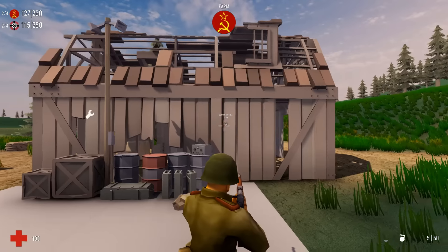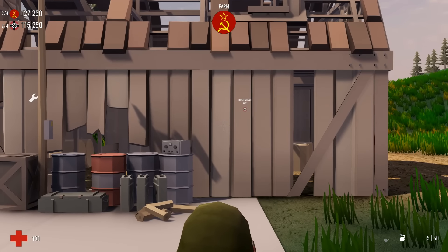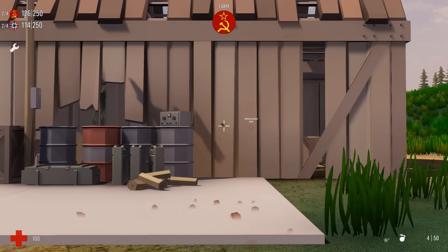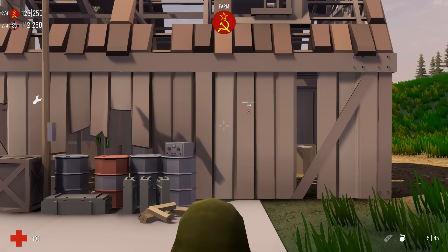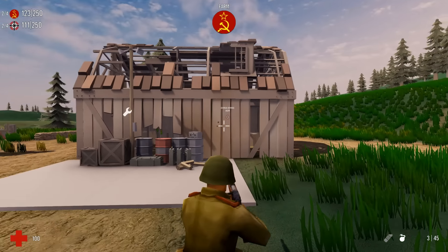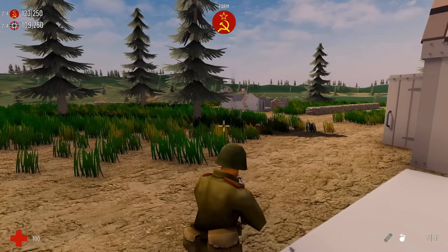We're gonna get over here and do some target practice. You'd expect when you're not moving - let's kneel down and see if it's any different. Oh, that was more accurate! Those shots are pretty good. Now if we get out of prone and reload - check this out, look at that, there's no way that bullet should go there. So there's just some weird shooting stuff.